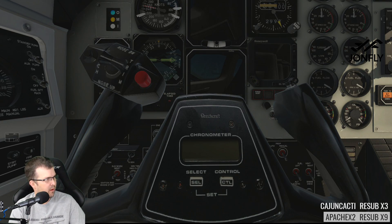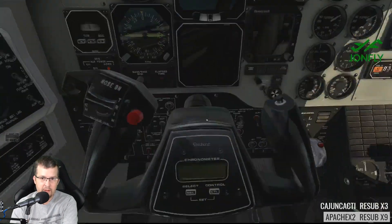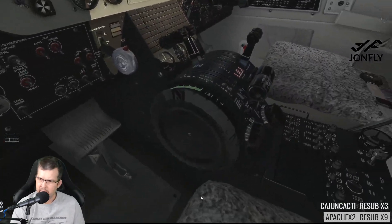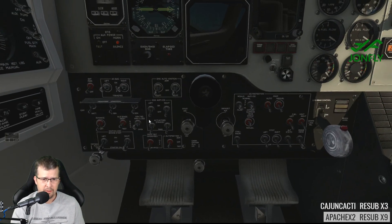I don't see the link for the plugin. All right, let's get the plane started here. We're gonna move that — we'll come back down here. Parking brake is set, I believe — yep, parking brake right down there. So parking brake is set, we'll turn on the battery, and we'll arm the right engine.